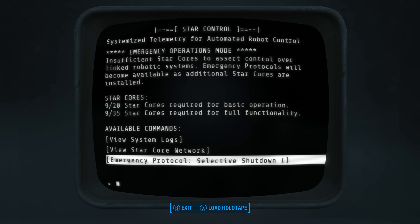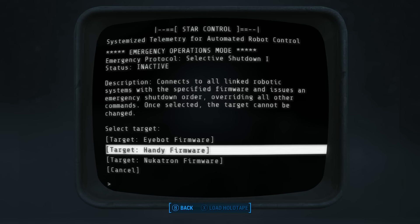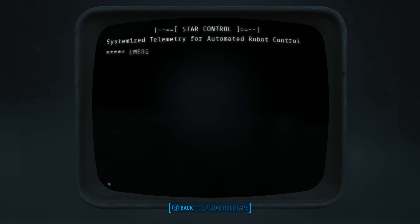Emergency Protocol Selective Shutdown connects to all linked robotic systems with the specified firmware and issues an emergency shutdown order, overriding all other commands. Once selected, the target cannot be changed. So we can shut down the robots that are attacking us. We can choose the iBots, the Handys, or the Nucatrons. I think the Nucatrons are the burliest, so I'm going to shut them down first.